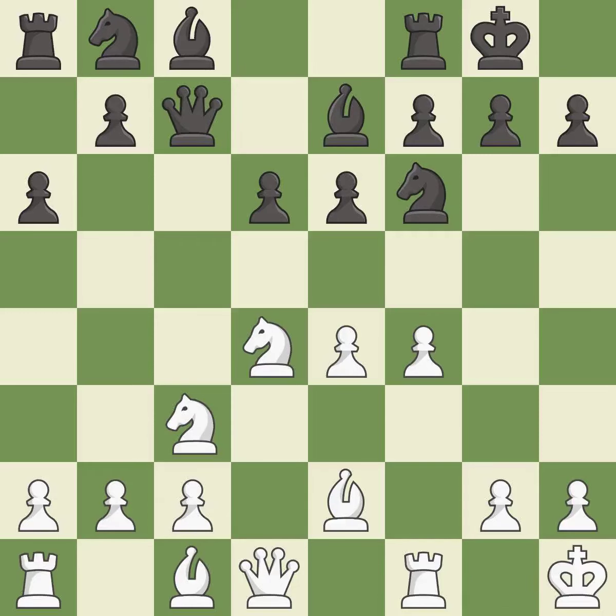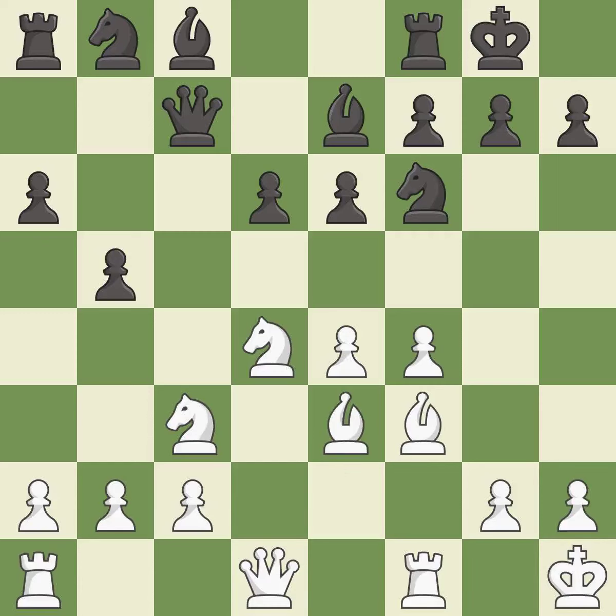This activates the queen by developing it off its starting square. This activates the bishop by developing it off its starting square. This threatens to reveal an attack on a rook — it is best. This also activates a bishop off its starting square, and this stops the opponent from being able to reveal an attack on a rook.